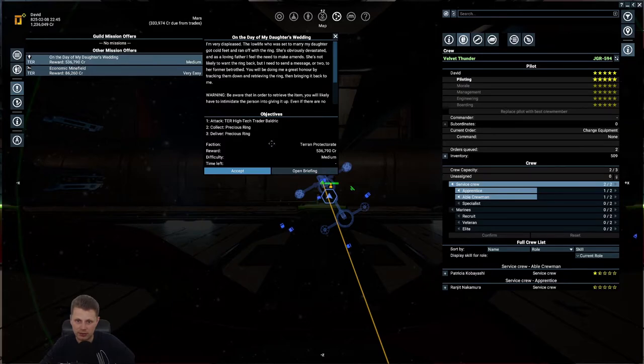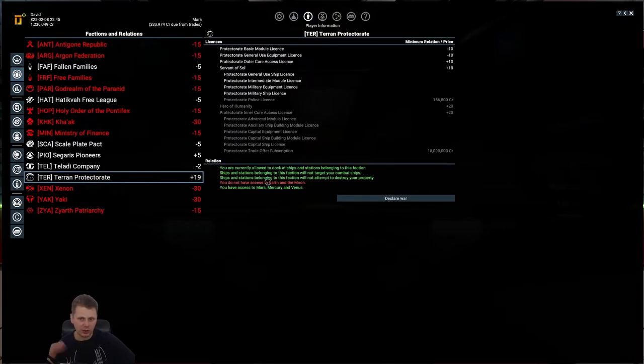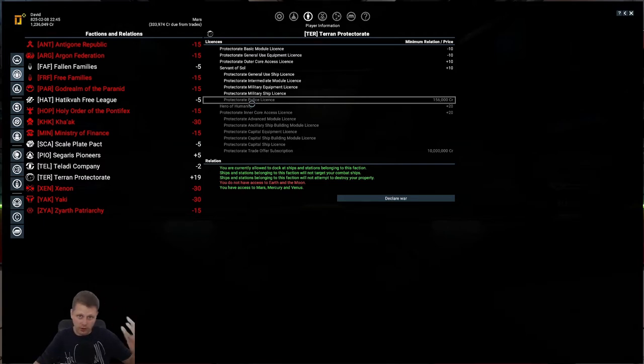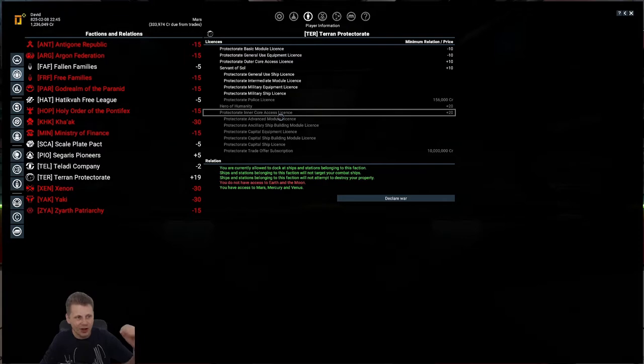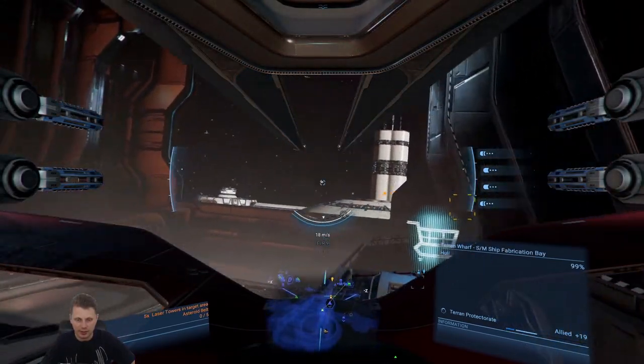There's a mission about something stolen on the day of someone's daughter's wedding, but there's a warning - in order to retrieve the item you'll likely have to intimidate the person, which could give a negative effect with the Terrans. We're currently at 19 reputation and once we get to level 20 we can opt for things like the police licensing. If we can figure out piloting missions and delivering people, I'm sure I can manage. We can also declare war - which would be dumb. Core access - we can finally access Earth and the Moon. We could do some missions to get to plus 20.